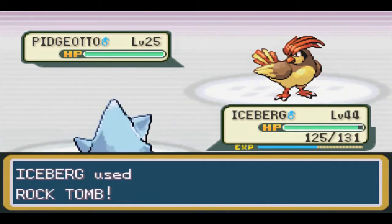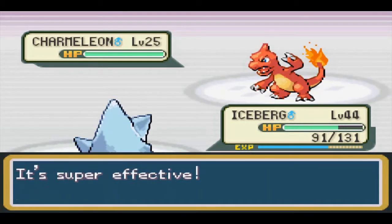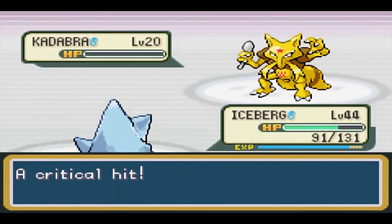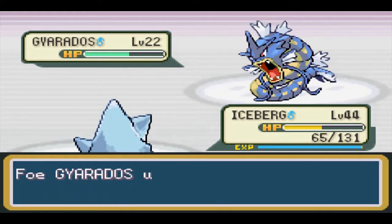Our rival fight in Pokemon Tower took me several attempts - not because we couldn't win, but because between Pidgeotto's Sand Attacks and Charmeleon's Smokescreens, we missed our Rock Tomb so many times. Eventually I was able to get a run where the accuracy drops didn't impede too much, and we barely won this attempt.